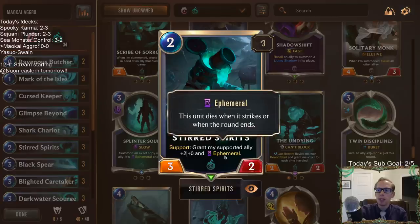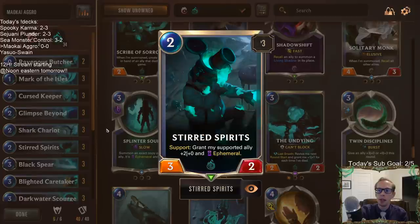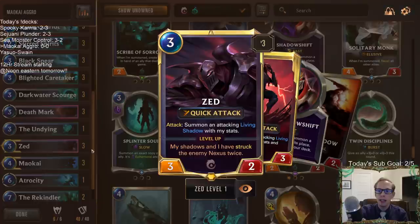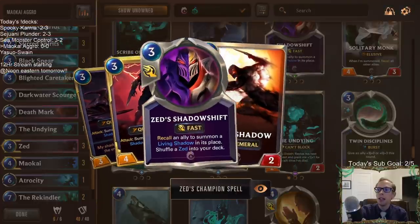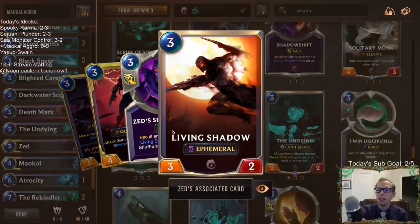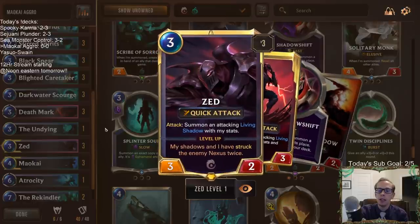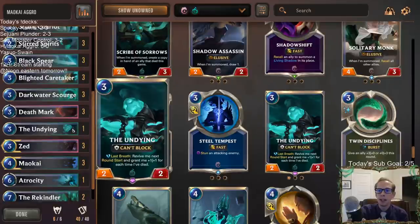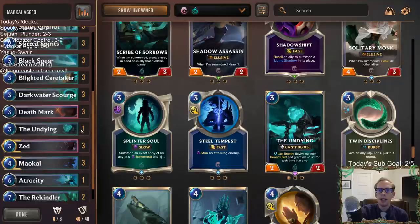Going with Stirred Spirits that can grant supporting allies ephemeral, but also pump them up. Like Zed — he's an awesome attacker and also makes an ephemeral Living Shadow for the Shark Chariot to bring back. We've got one Undying against control decks, and we can do a lot of cool things with the Undying using all those ways to give it ephemeral — it's good against control.